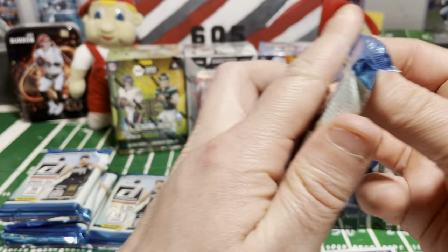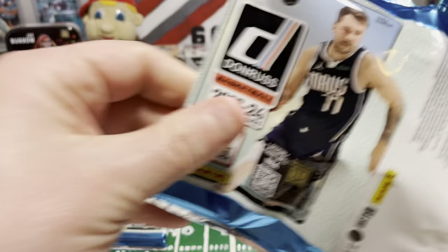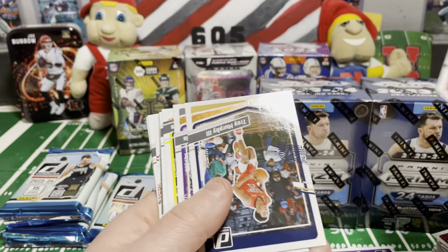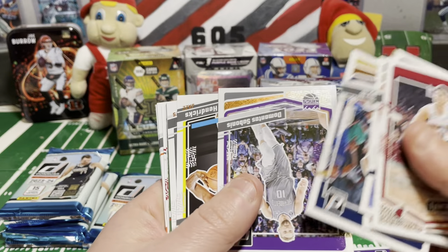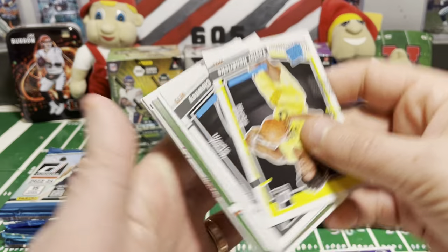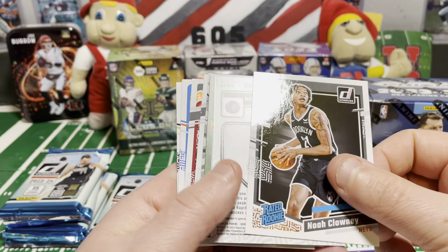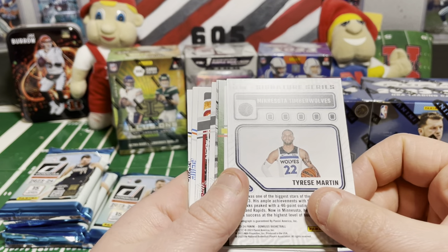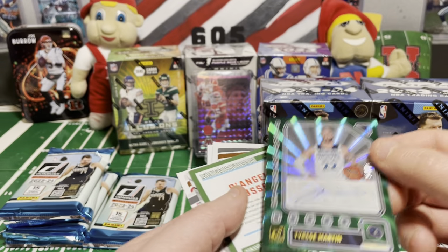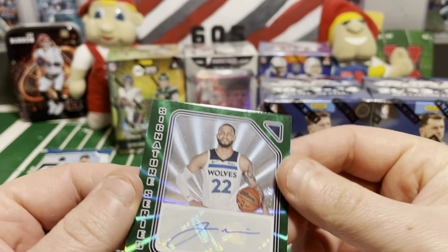A couple more packs and we'll be halfway through the Mega Box. There's a lot of cards — 150 cards — can't spend a ton of time on them. The design is the same as football, just with some different inserts. This design kind of wore on me as the year went on, but they're not bad looking cards. Taylor Hendricks. Noah Clowney. Signature series. And we got an autograph — Tyrese Martin. Very nice. Out of 75!